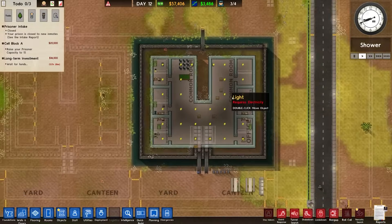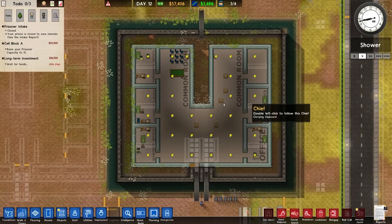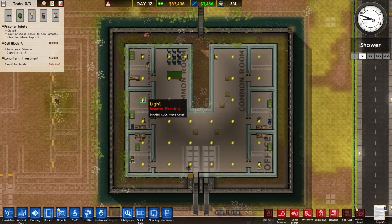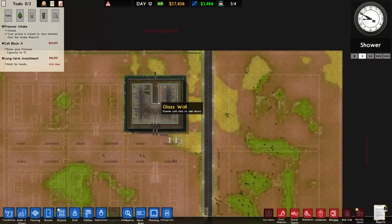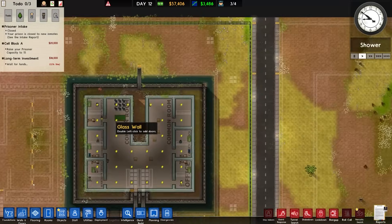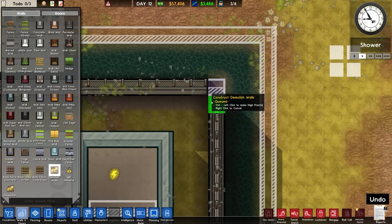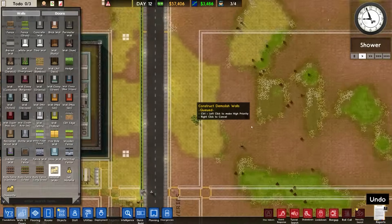In the previous episode, we were building this sort of model cell block here, which has got all the security features in place — things like perimeter wall, footbridges, water. Then we repurposed it to be an office space and expanded to the right. We also have a bit of a problem with that wall, because we can't go across the water and we can't build diagonally, so we'll just have to remove that.